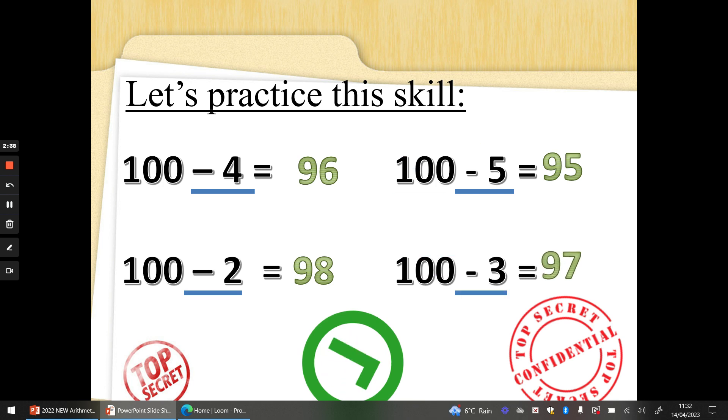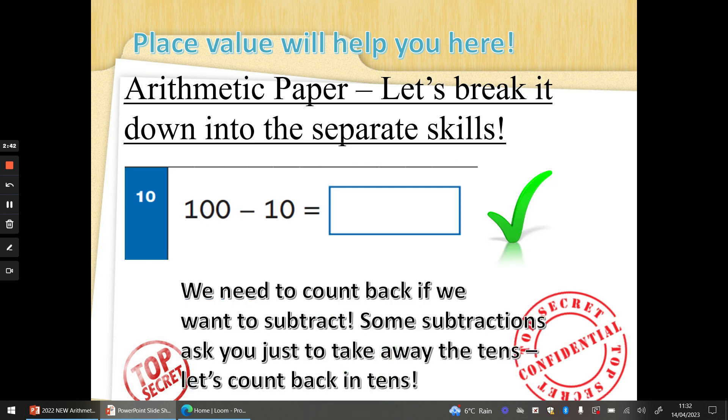Super subtraction! Let's step it up a notch now. Sometimes they want you to take away 10s — we can just count back in 10s, or you can think about how many 10s are in the first number and how many 10s you're taking away and use the arrow method. It's always best to use what you find the easiest. So 100 take away 10 — 100, 90 if we count back in 10s. Well done if you knew the answer to that one already. Some of these your brain will already know because you've worked so hard this year so far.